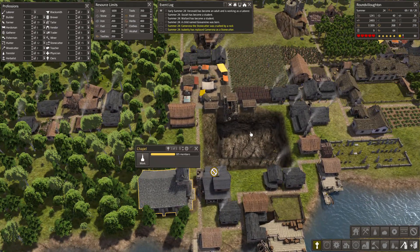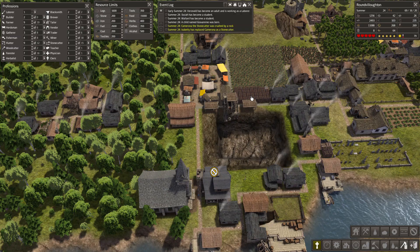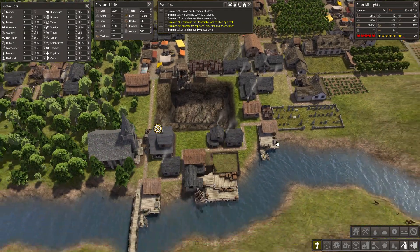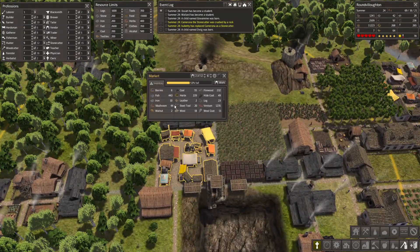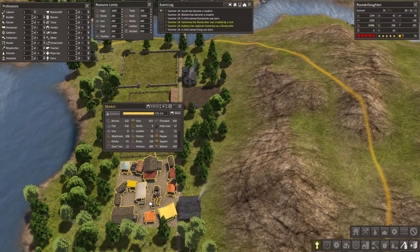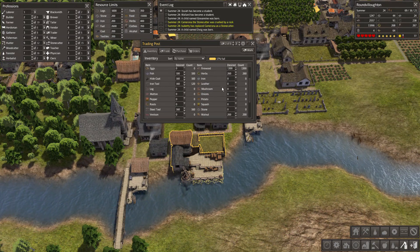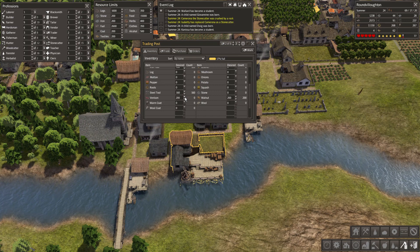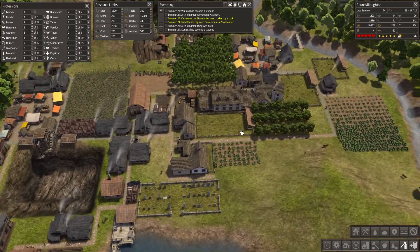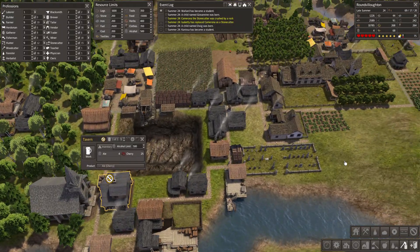We're losing people left and right here. We only have three stone cutters and seven miners. We need to increase this. I think food is going well anyway. We have a lot of fish here, a lot of venison actually. Yeah, we're doing good on venison.